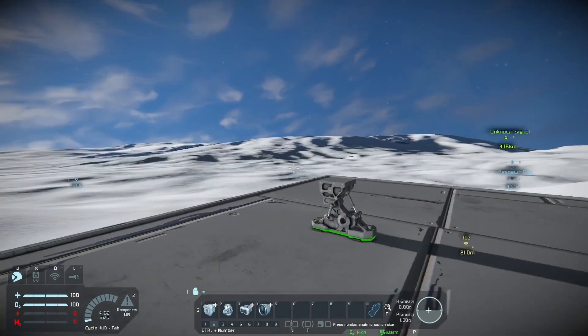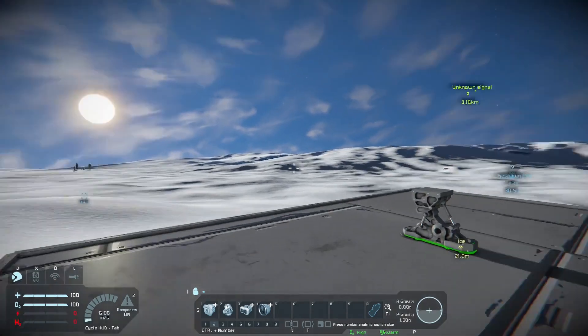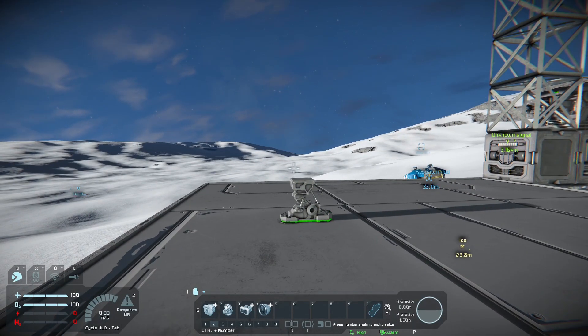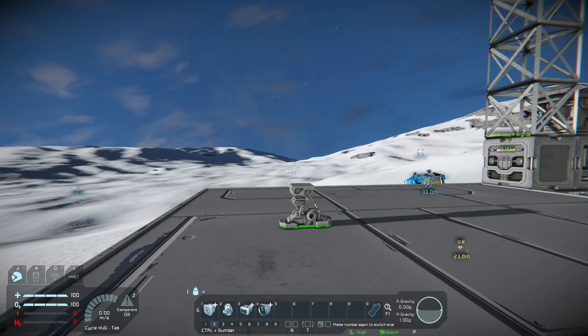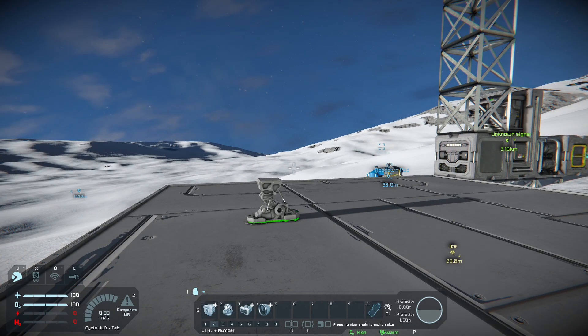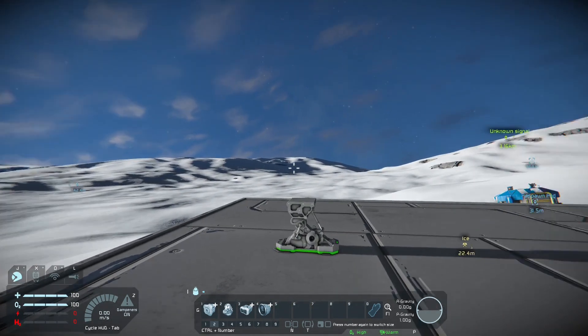Hello and welcome to how to build a good atmospheric miner. First thing is a little checklist: a good atmospheric miner will need good up thrust, good reverse thrust, and for everything to be behind the drills so that you can tunnel in like a worm. Now I'm just going to very quickly throw one together here to give you a little example.